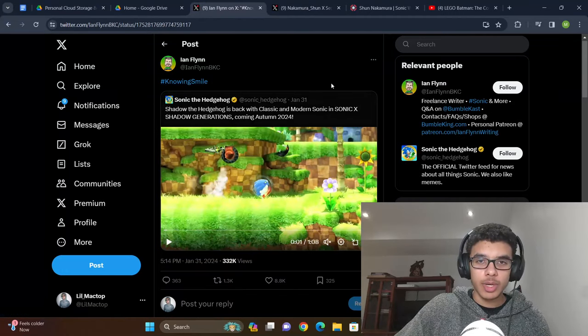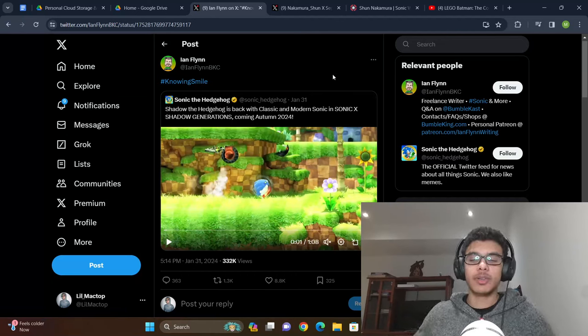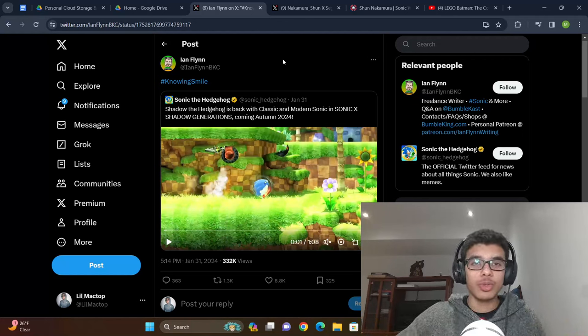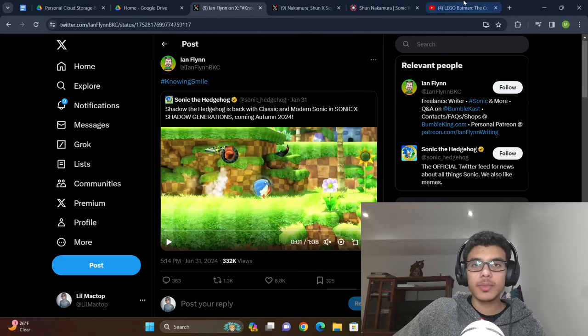It looks like Ian Flynn is also involved — he posted a 'knowing smile' hashtag to the trailer, which means he has some involvement. I hope he has more involvement than in Frontiers, because people thought he wrote the story there — he did not. He only penned the dialogue and had some limited workarounds. The dialogue in Frontiers was actually really good in terms of character interactions, but the actual story I wasn't a big fan of, especially from the beginning of Ouranos Island — the scene where they just hold hands and Sage comes back to life ruined it, because at that point it just made no sense.